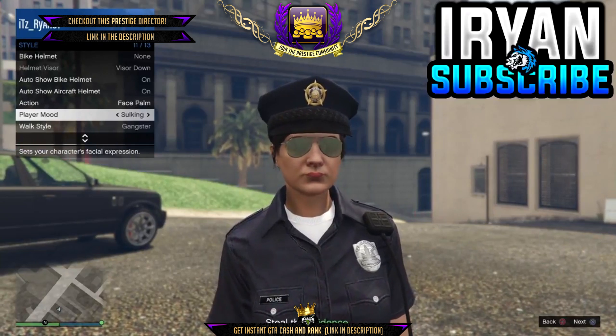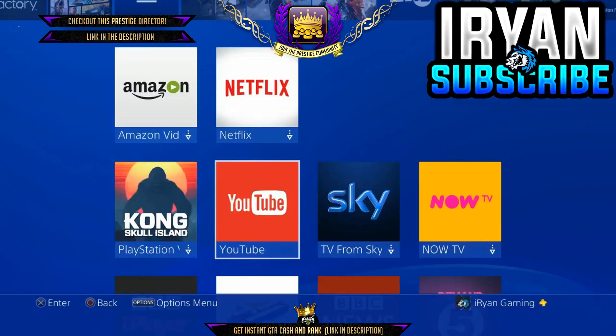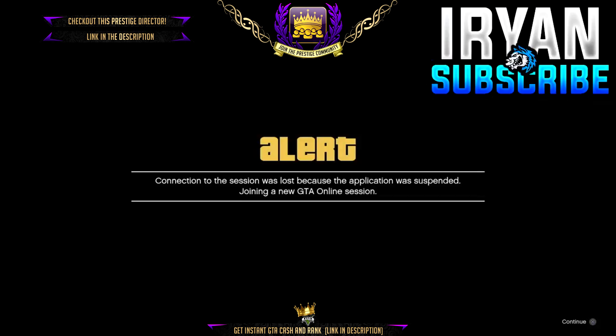Then, once you've done all that, all you need to do is press your PlayStation button, go down to TV and video, and just launch up any app — it could be YouTube, it could be Spotify, it doesn't really matter. Then you should suspend the application, and then exit out of the app and go back to GTA 5. You should see an alert screen right here — all you need to do is hit continue on that alert screen and you'll be brought to a free mode session.